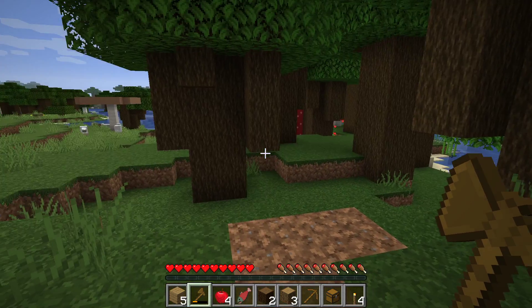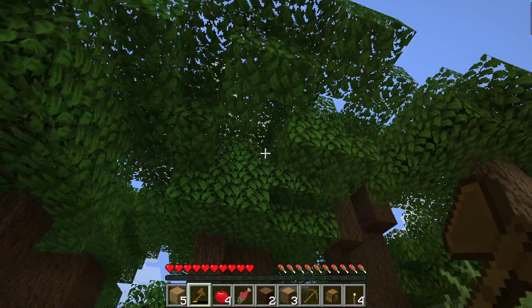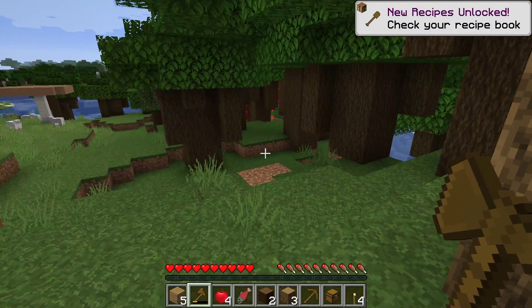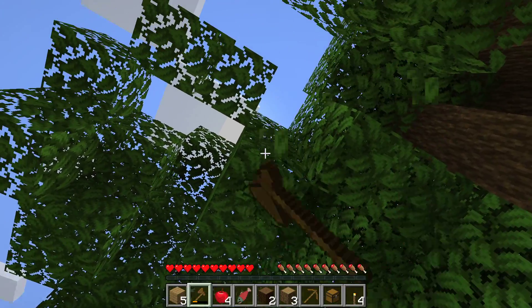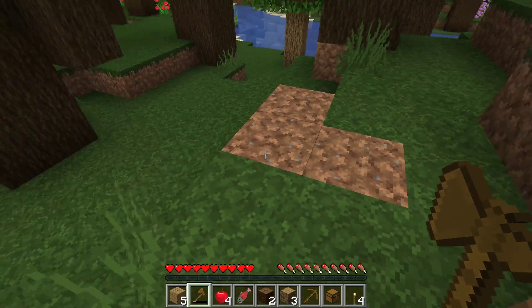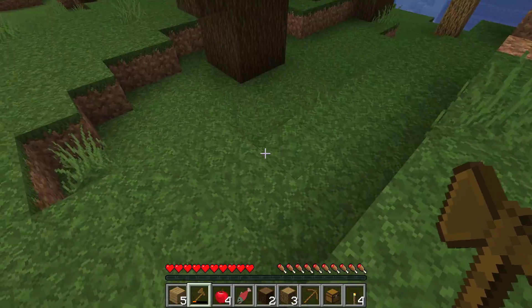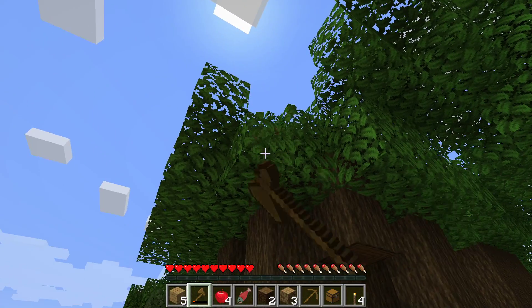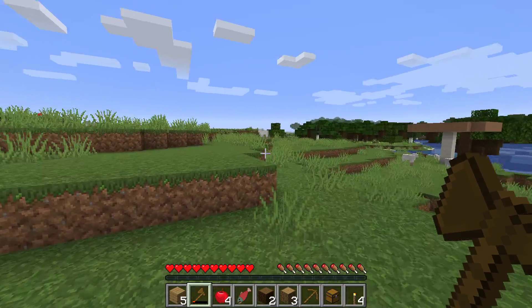I don't think that there's going to be any saplings, which kind of sucks. Oh wait, there's sticks dropping, so that must mean they might be dropping. I just need one sapling — that's all I need, because I'm going to go somewhere where there's not going to be these trees and I really like these trees. Come on. Yep, I see one. Did I get stuck in the tree? Oh, I see it. Okay yeah, I got it. Now we can go somewhere.